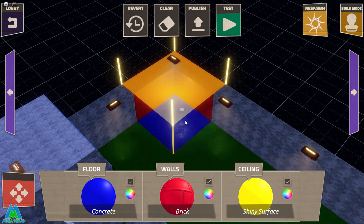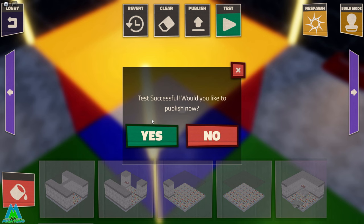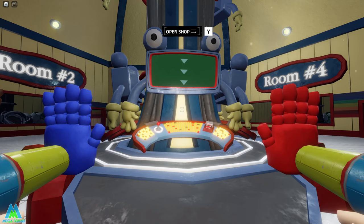The next question is how to publish your game and make it public. This is really easy — you just have to test it first. This ensures players can actually escape your game. Once you've got everything set up the way you'd like, click Test. When you escape, you should see a pop-up saying 'Test Successful — would you like to publish now?' Click Yes and your game is now public for other people to play.